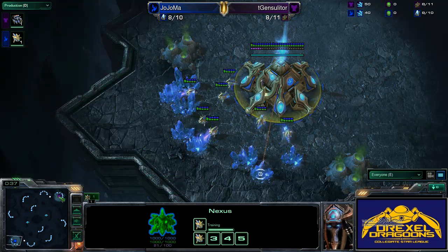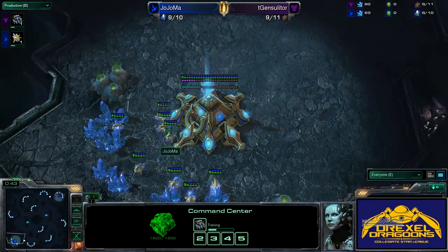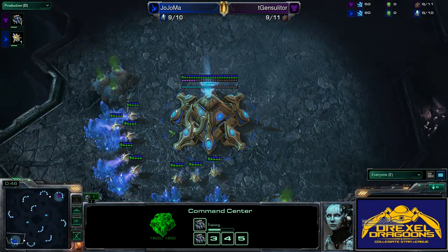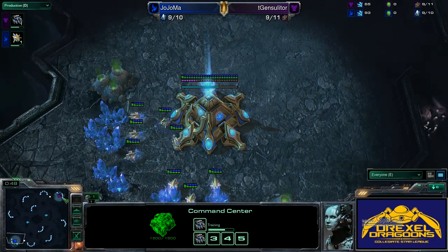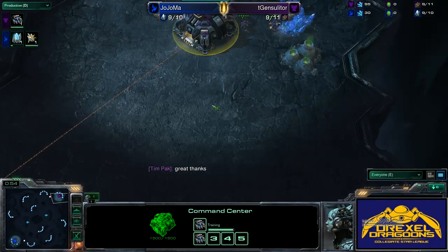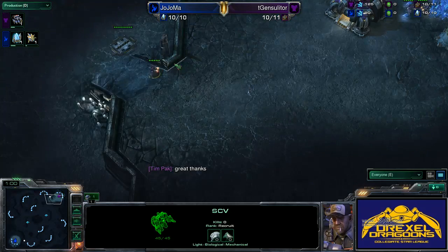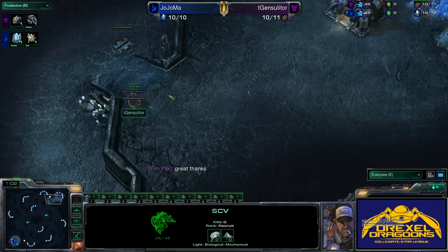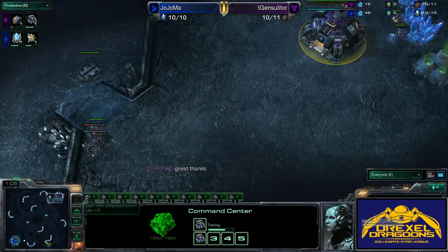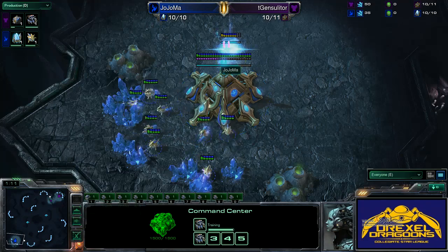It's gonna be just pretty standard here from the beginning. This map has a lot of options for rushing — 2 racks, 2 gates, all sorts of shenanigans can happen. We do see the first rally point going out to scout, possibly a rush? No, he's gonna send it to build the supply depot. I'm excited for the 2 racks — I want the cheese.